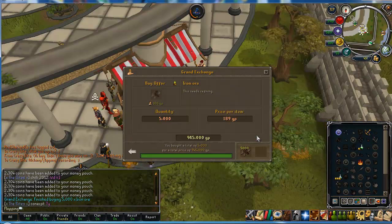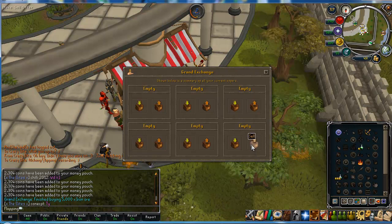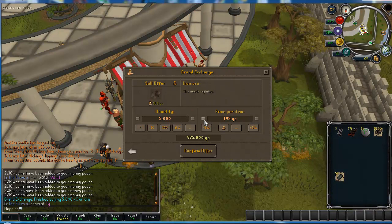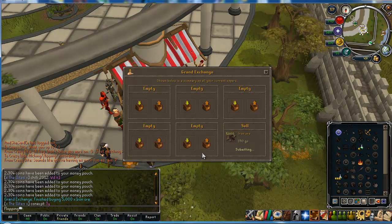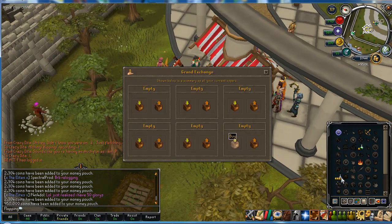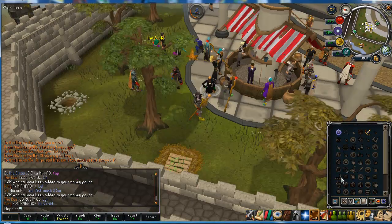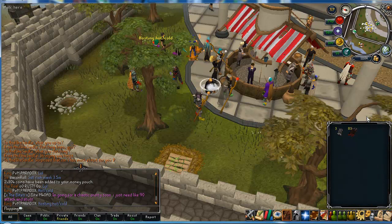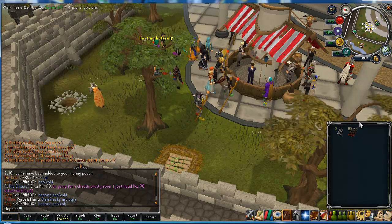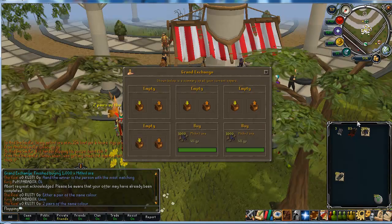I decided to go with another quick flip — Iron Ore. When I price checked it at 190, there was 5K profit. Just thought I'd show you a quick easy flip. All the Iron Ore sold. I'll try and find a different item as it was a bit of a pointless flip. I thought I'd alch what I had just to get a price check on how much I'm on now — one million, 118K. So I'll go back to flipping.